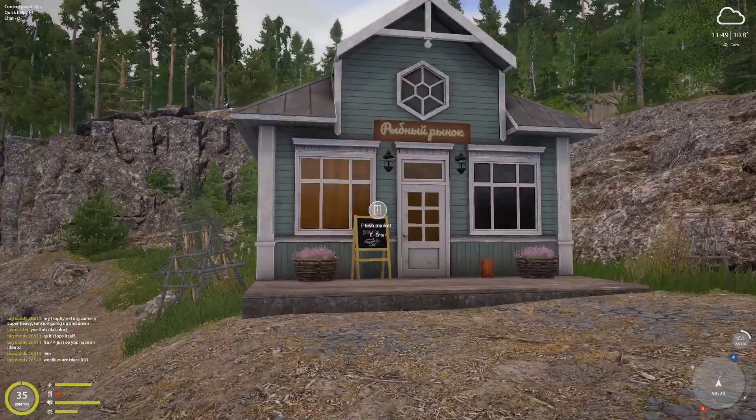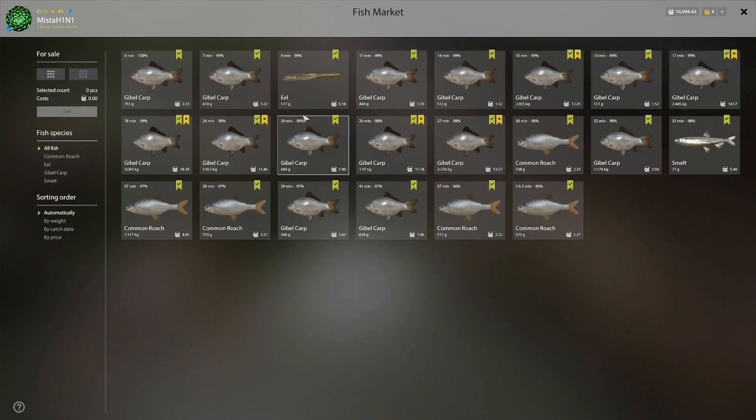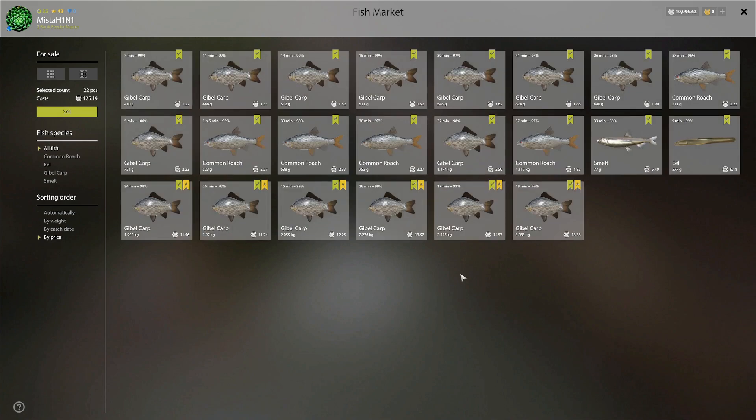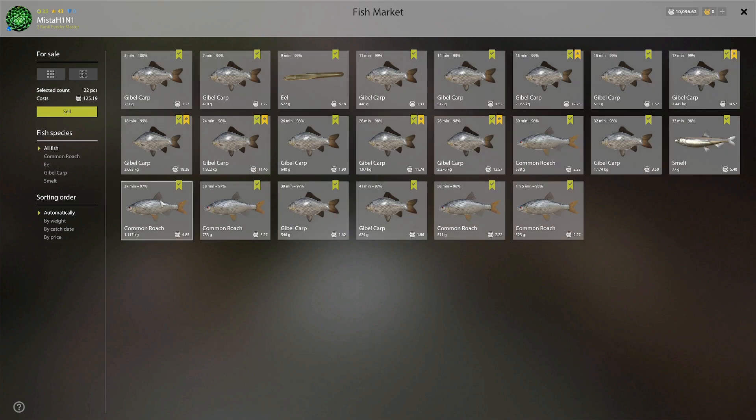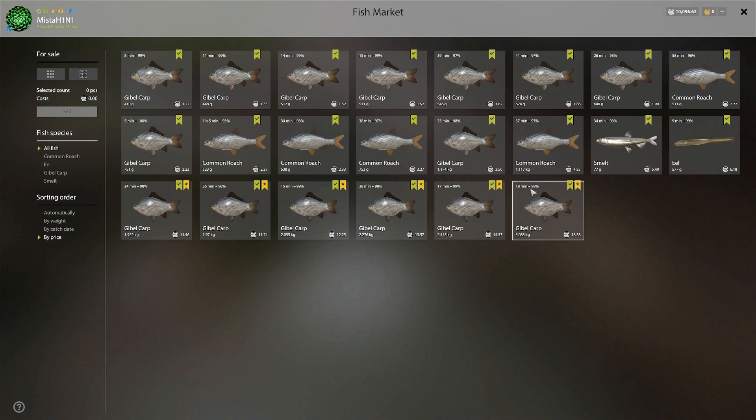Let's go ahead and sell. As you can see, even eels come out — 577 a gram is six silver. There we go — 125 silver in about one hour. I was editing this video while I waited, and very quickly all of these trophies came out. Night time — I would give it a go.